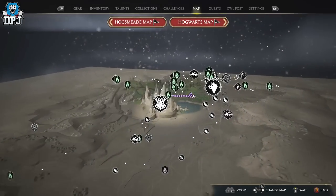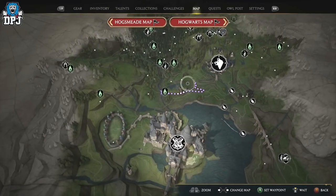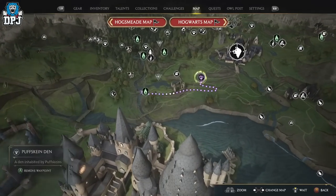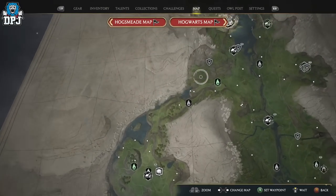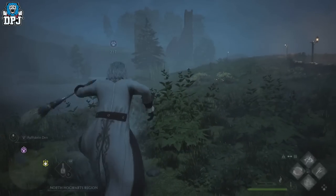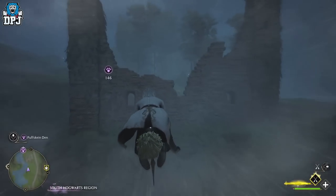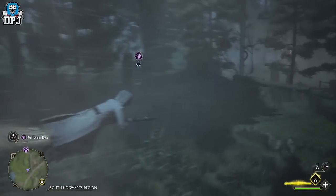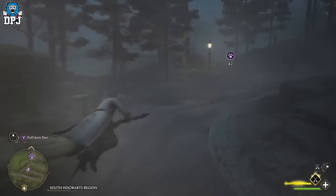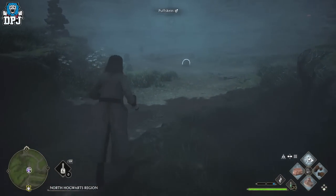The first of the two dens we're going to farm is located right here — I'm going to mark it on my map so you can see. Once you've come to this one, we're simply going to fast travel down here and fly to the second one. I'll showcase just how efficient this can be. I'm going to get on my broom and go this way. This is so efficient, it's so easy. You have to skip time once per loop — but it's perfect. Come here, Nab-sack at the ready, and you'll see what I mean.